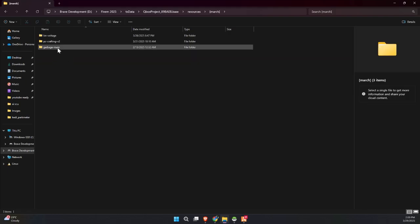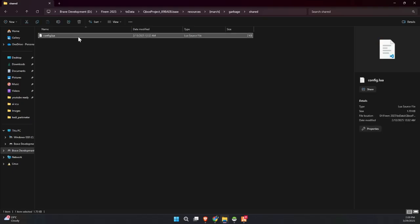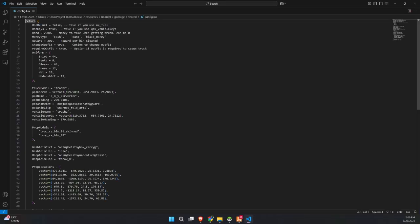Finally, make a minor adjustment by renaming the folder — simply remove the word 'main' from the folder's name and your setup will be ready to move forward seamlessly. Now, inside the script folder, you'll find the config file, and this is where all the magic happens.